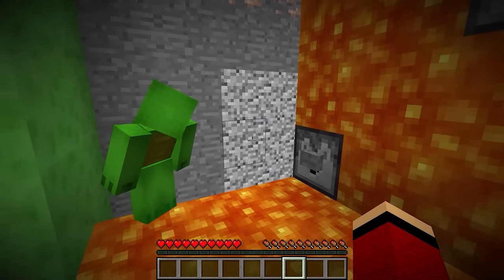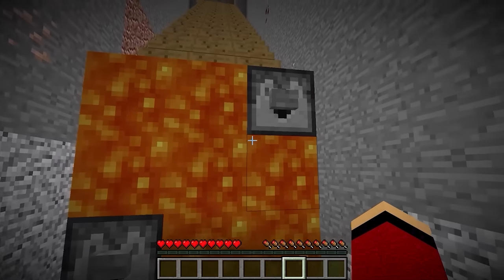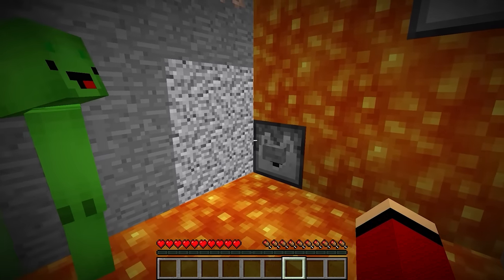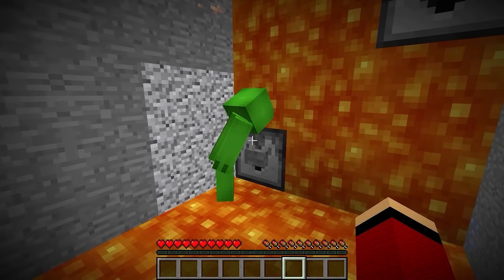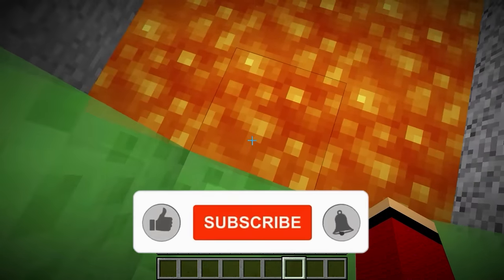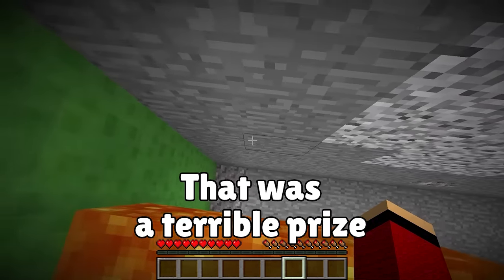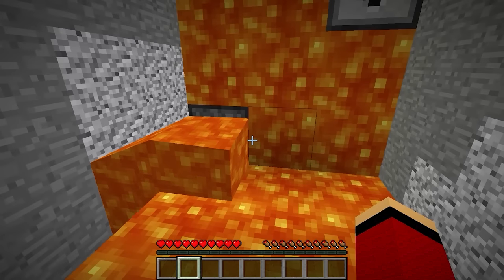We can't climb or jump that high, but look! There are two buttons this time — one on the left and one on the right. So one has to be the correct choice and the other a trap. Which one is it? Let's try the one on the left. I have a good feeling. This time it will give out treasure. Okay, please be something good! Here it goes! Ouch! So hot! It's lava! The left button was the wrong choice.